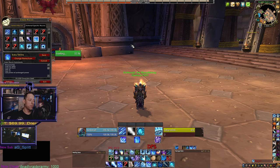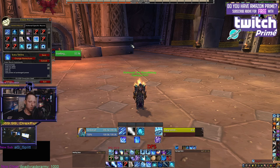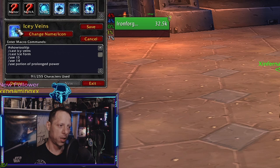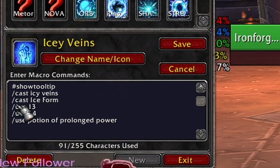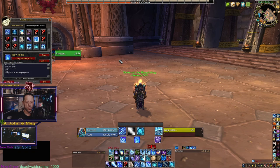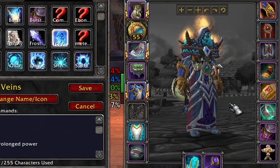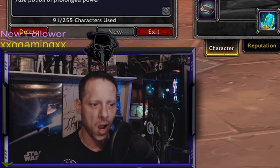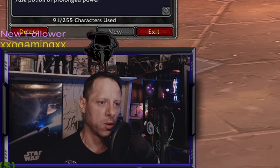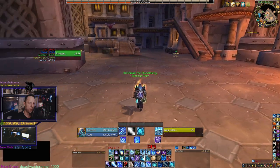Now I like to macro my big cooldowns. For Frost — and this would also apply to Combustion or other spec cooldowns — the Icy Veins burst macro looks like this: #showtooltip, /cast Icy Veins, /cast Ice Form, /use 13, /use 14, and then you can put a potion at the bottom. The 13 and 14 slots are your trinket slots on your character tab. If those trinkets are activatable, this macro pops them at the same time as Icy Veins so you go into full burst with one button.